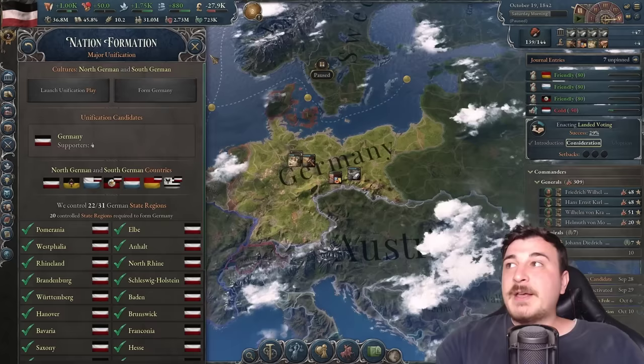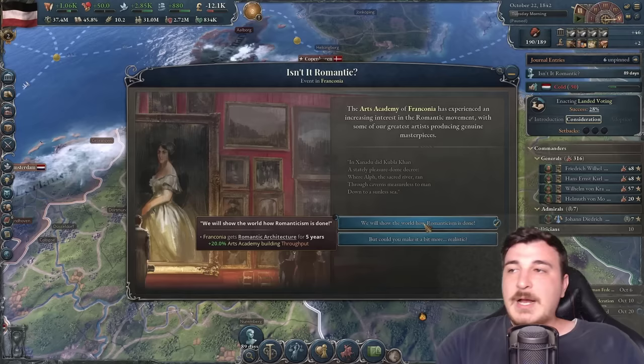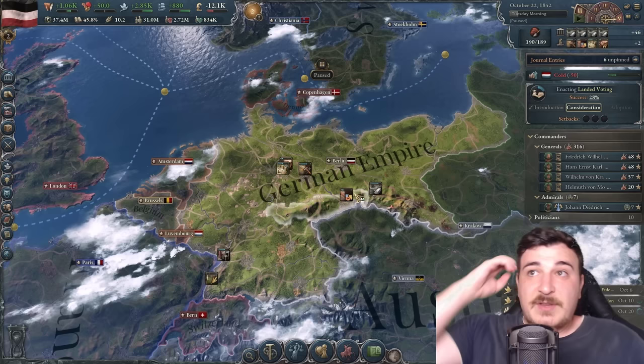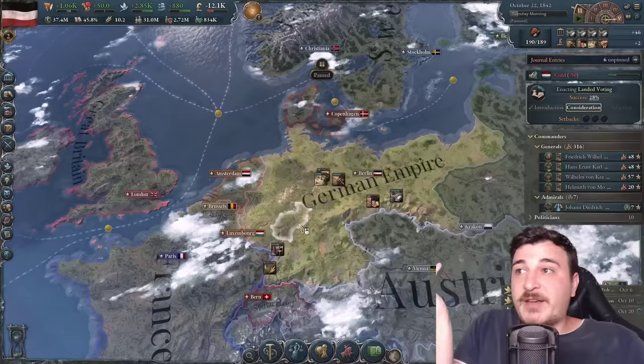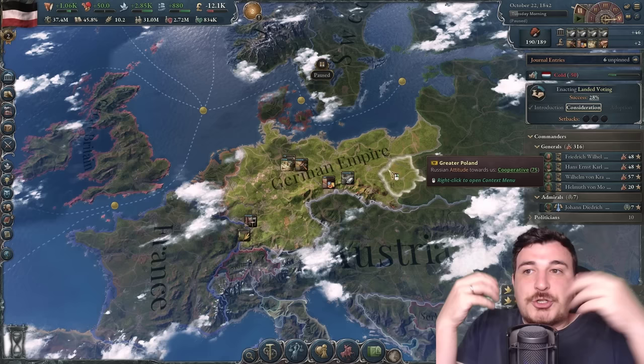Now we integrate the southern bits — Bavaria and so on. I have to say, it's a bit of an issue that forming the North German Confederation requires winning the leadership play, because after winning that, you can just click Form Germany immediately. What's the point of the North German Confederation then? It shouldn't require the leadership play to form the federation — but that's just my opinion.